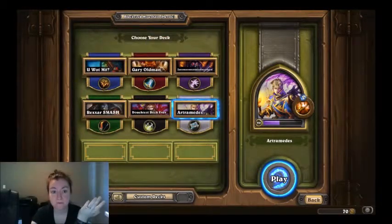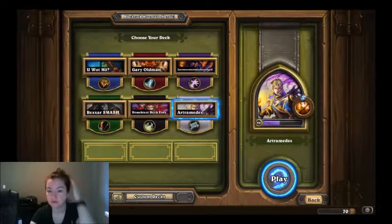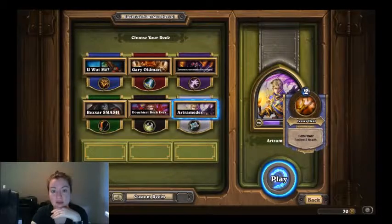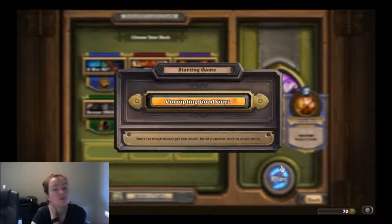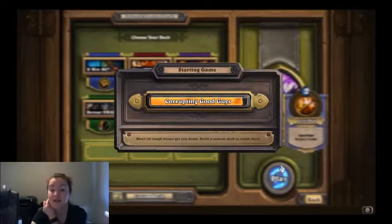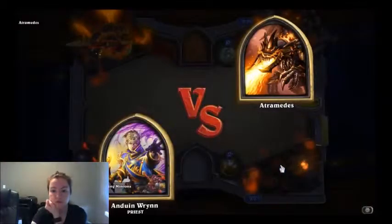The point of this deck is just the generic Priest deck: you want to buff a bunch of big heavy hitters and do damage in a single turn. This guy has a crazy weapon, but you don't get the cards like you do in normal to destroy the weapon, so you're going to be running two Acidic Swamp Oozes. If you find the weapon is killing you, you can absolutely throw in a Harrison Jones — I don't have Harrison Jones so we're trying this.